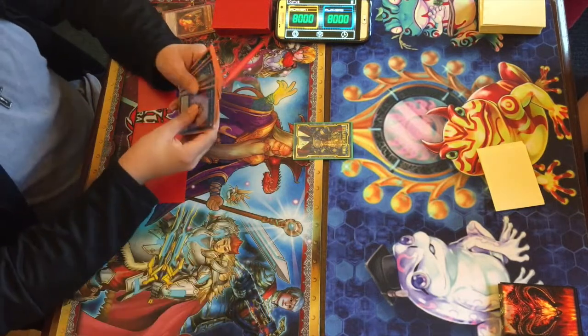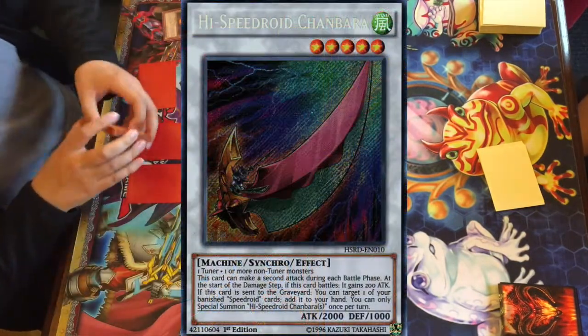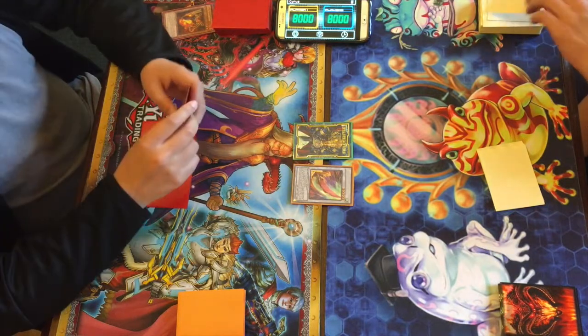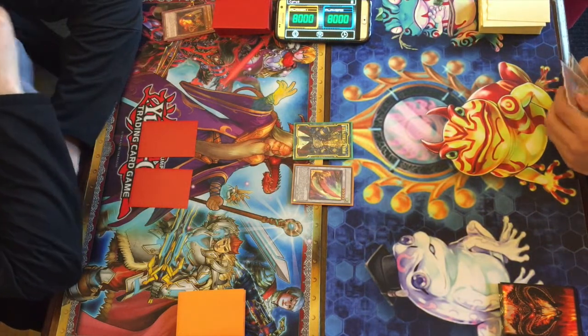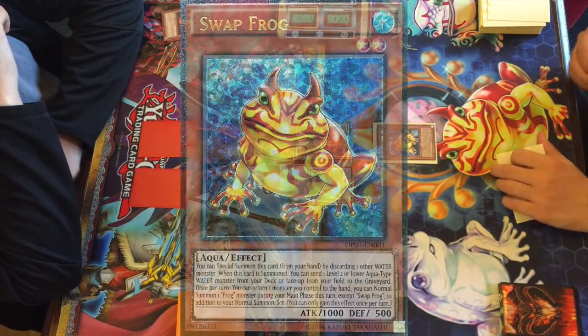Brandon normal summons Red Resonator and specials out a Rooster, looking like he's going to go into a synchro play — and he does. He brings out High Speed Roid Chanbara with two set in the back row, then ends his turn. Not really anything too special; I don't think that's particularly strong in Master Rule 4.